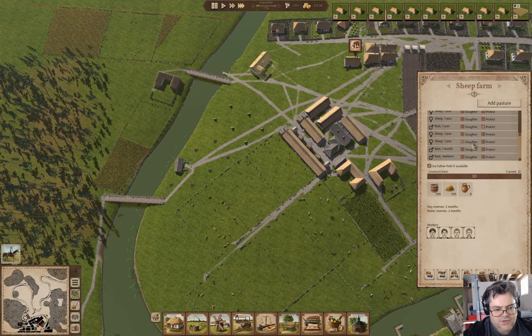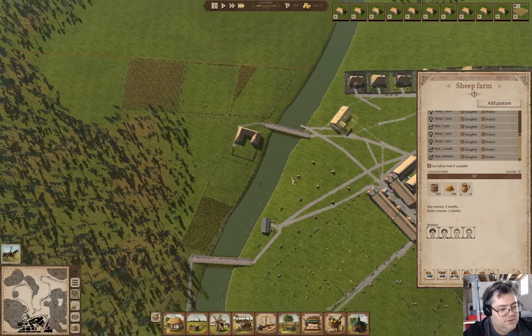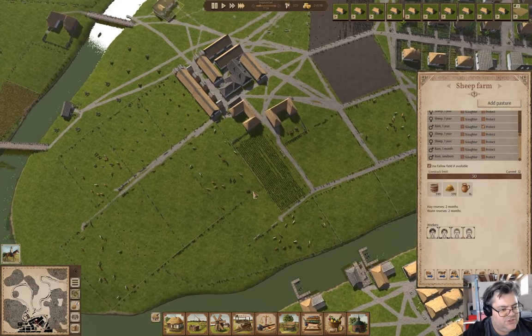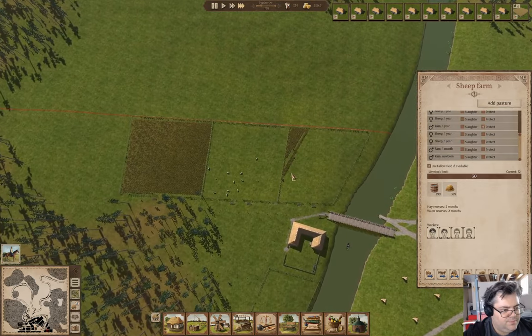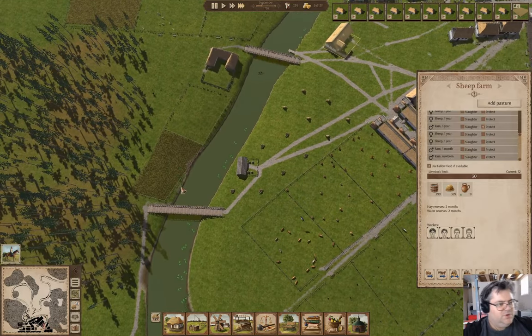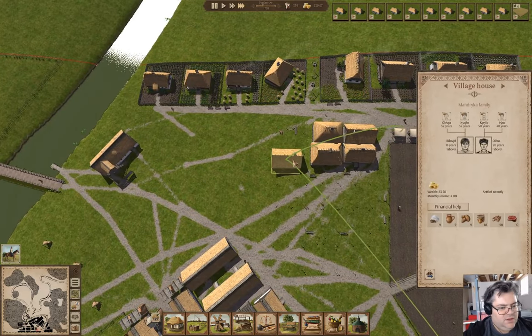How are the sheep doing? Another ram - okay, good. We need the harvesting to finish. These fields are getting done - we're finishing that one now and doing that one. I need to increase the population for harvesting to be more effective.